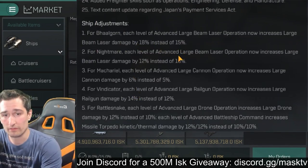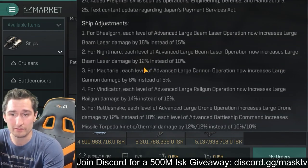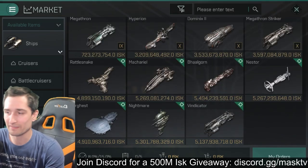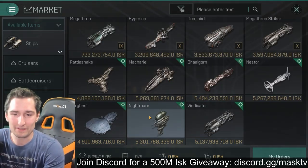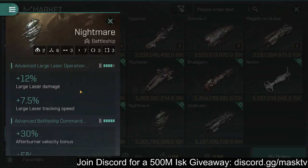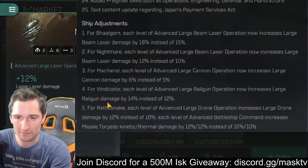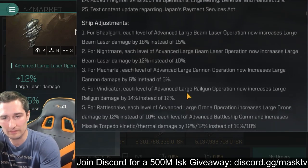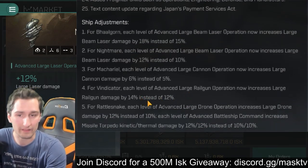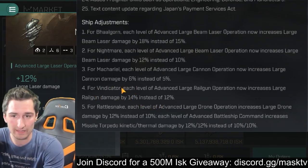The Nightmare — each level of advanced large beam laser operation now increases large beam laser damage by 12% instead of 10%. I don't even have to pull it up, but buffing the Nightmare damage by 2% isn't going to make or break anyone. It just means you can use the ship a little more freely for other things. It'll help you with solo ratting anomalies in a Nightmare, because it's so tanky you can pull that off.